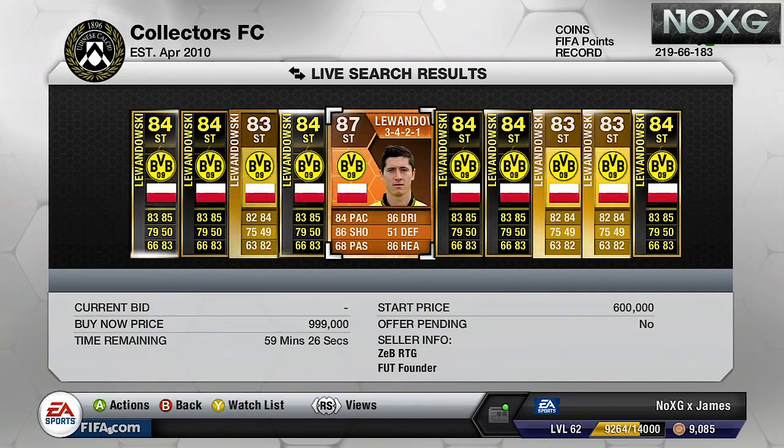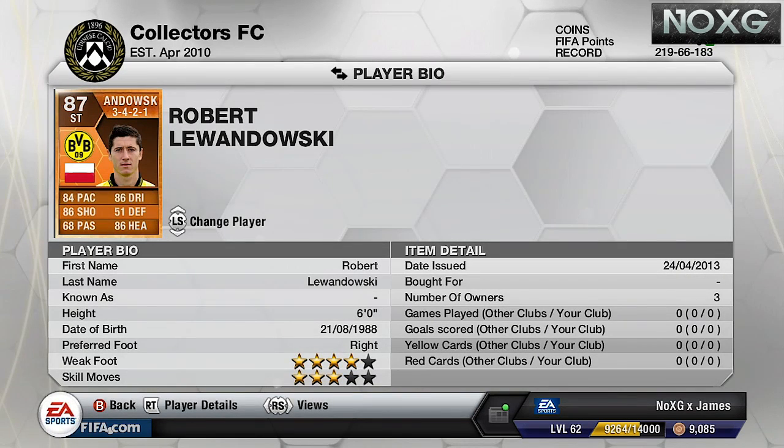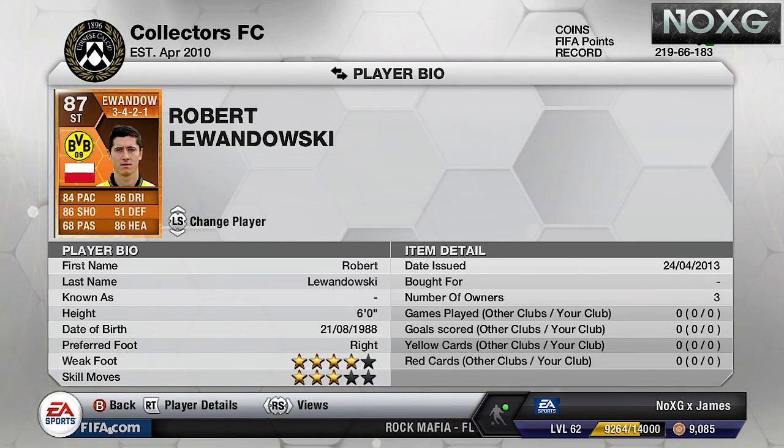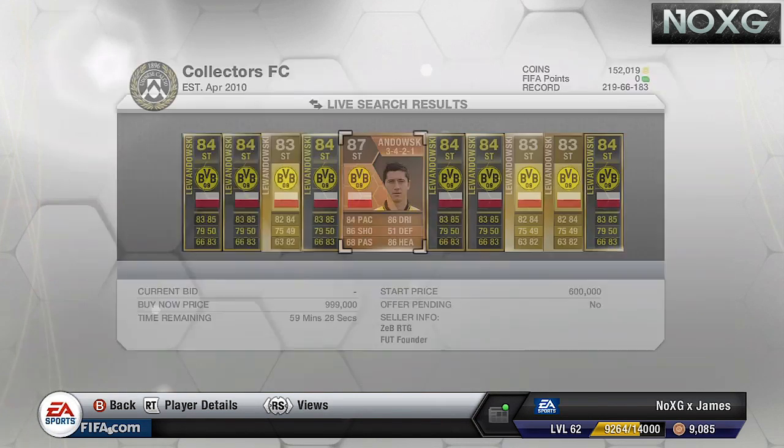His weak foot and skill moves have stayed exactly the same. Six foot. I would love to get this player, so hopefully we might be able to pick him up and make a squad builder or a player review soon. But at the minute there is only one currently on the market for a million coins.